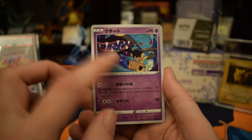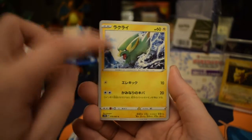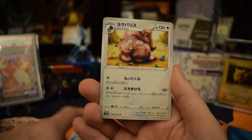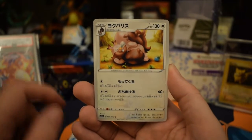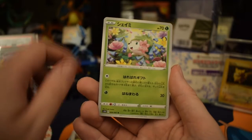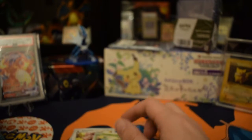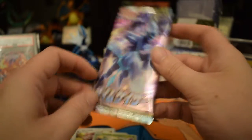In pack number two we get this little flower girl with a big bitey thing on the head, a little electric dog thing, a ninja, a fat sleeping squirrel. My eyes have gone blank. Anyway, pack number three.